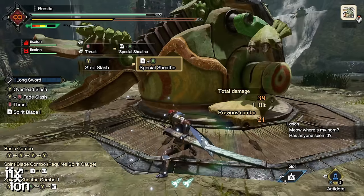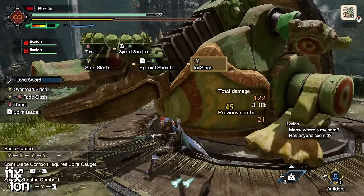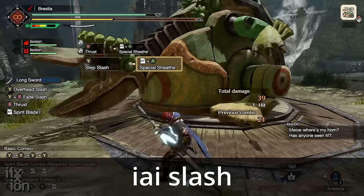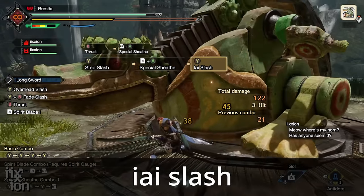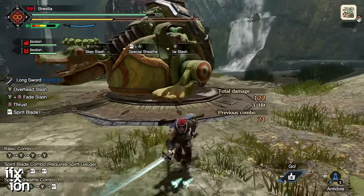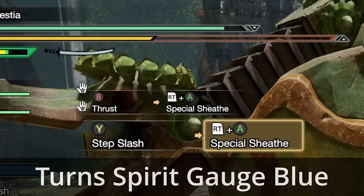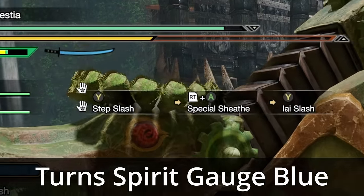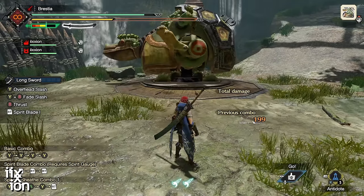From the Special Sheath stance, you can perform a Yai Slash, which is a two-hit combo. The Yai Slash also turns on regeneration of your Spirit Gauge, and you're going to be doing it very frequently in this game.